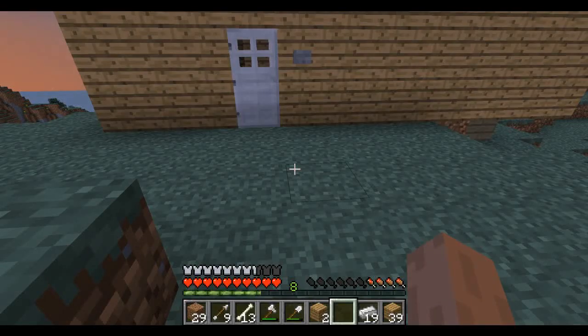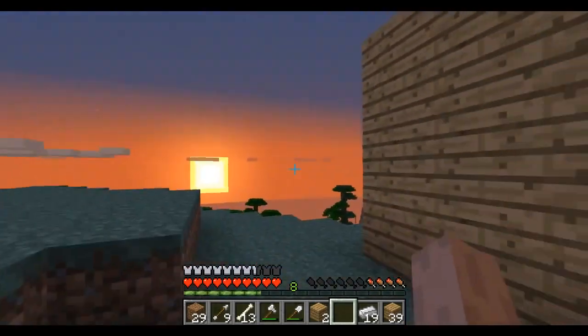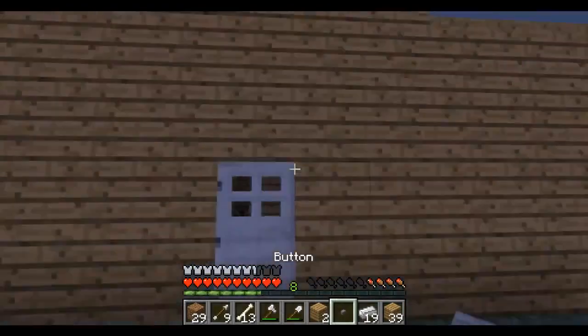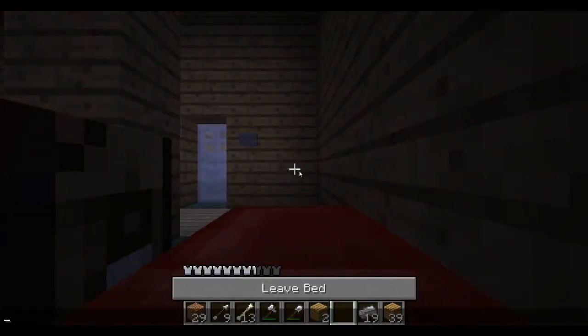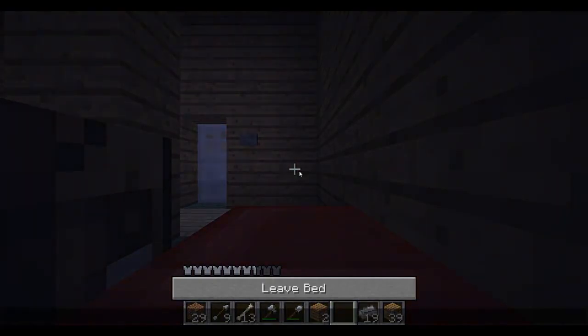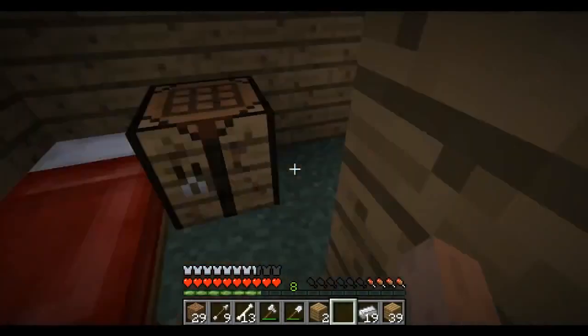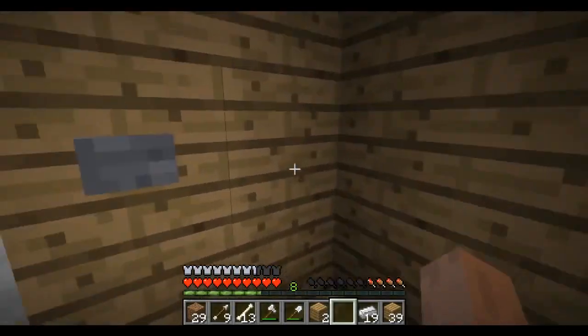Hey, what's up guys? It's Pat and welcome back to Evil Minecraft. Today we are gonna be setting up our home. It's really dangerous at night so we're probably gonna go to sleep right now, but first I want to move this button. It was suggested by you guys that it might be a little bit easier to get in and out of my house, especially if I'm running from a zombie. Probably want the button in a place I can get in easily and not accidentally close the door in my face, which would be really funny actually.